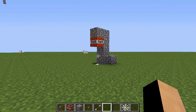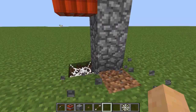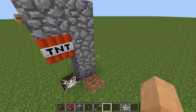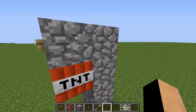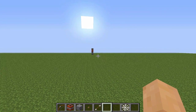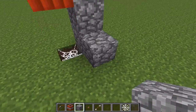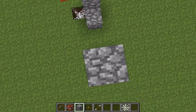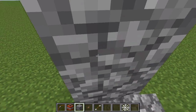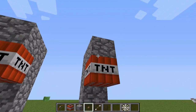So basically how this works is you make a 4-high stack of any kind of block, and then you make one block coming out at the top towards the other person over there. An easy way to do this is just like this — 1, 2, 3, 4, and you make one coming out. There we go.